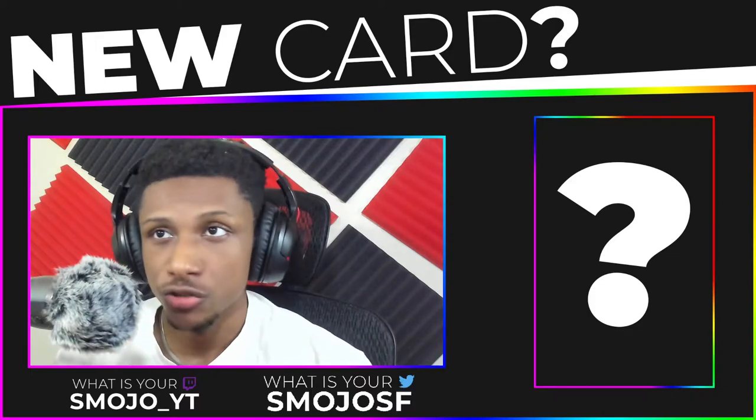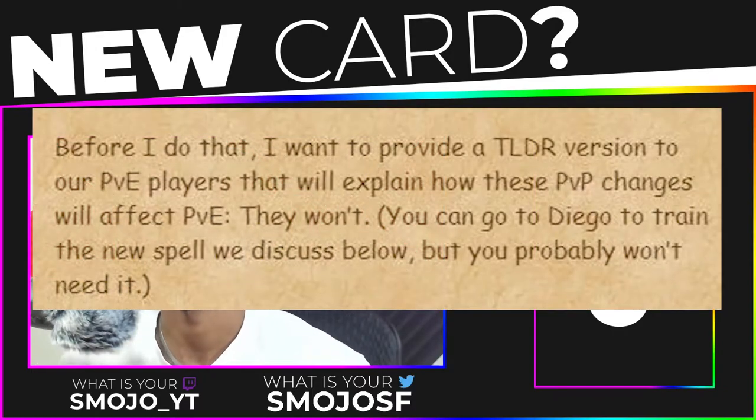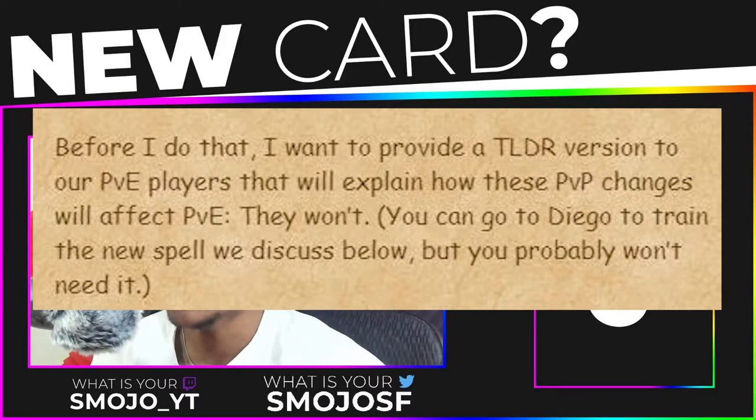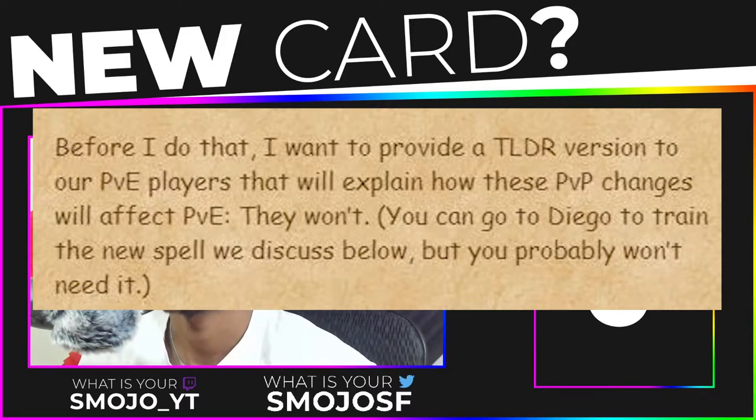First of all, there's a message that says: 'Before I do that, I would like to provide a TLDR version to our PVE players that will explain how these PVP changes will affect PVE — they won't. You can go to Diego to train a new spell we discuss below, but you probably won't need it.'